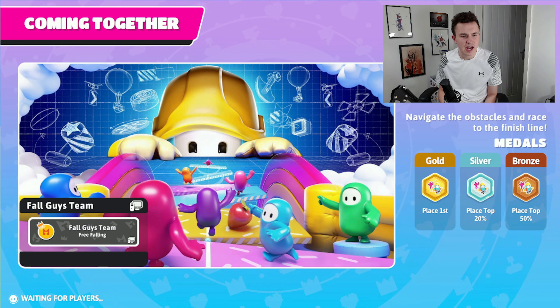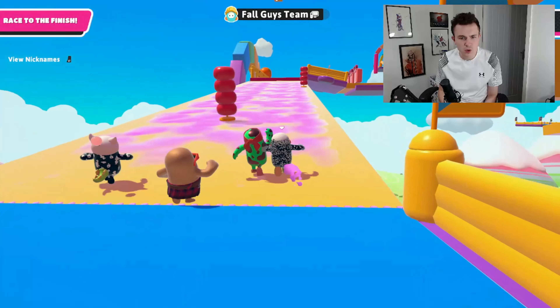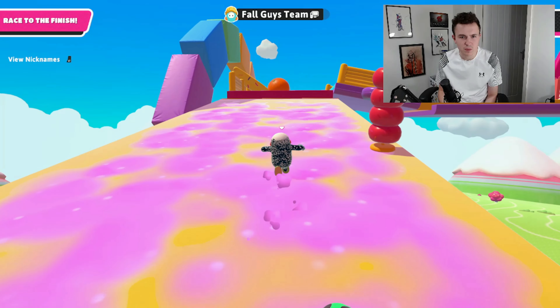Next up is Coming Together. I don't remember this one off the top of my head — is this a new one maybe? I don't think I remember playing this one before. Navigate the obstacles and race to the finish line. On to number two. I still don't think there actually is a sprint button on Fall Guys. I'm absolutely dusting everyone here, so maybe there isn't a sprint button. Maybe I'm just rapid.